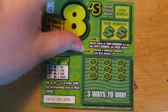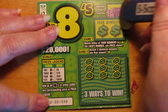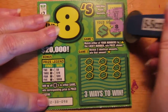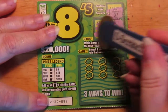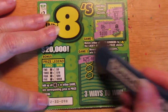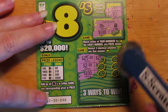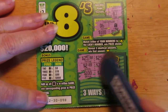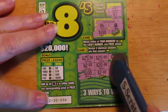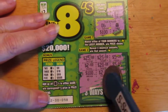Now we'll try one more of these bad boys. This one's ticket number 98, same as before. I have a number 7, there's a number 8, and a number 6 that I needed on the last ticket. Down here we have 25 and 2 and 100. 25, 20 and 2. Can I win 2? Yay! I won $2! Better than nothing, I suppose.